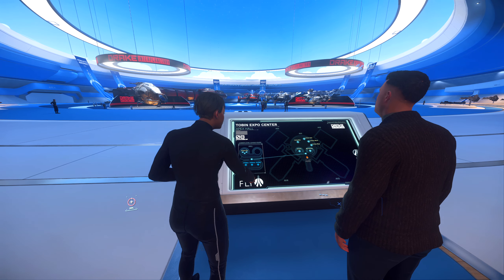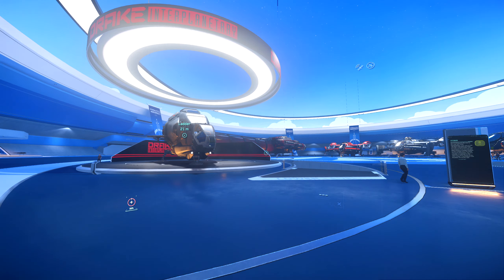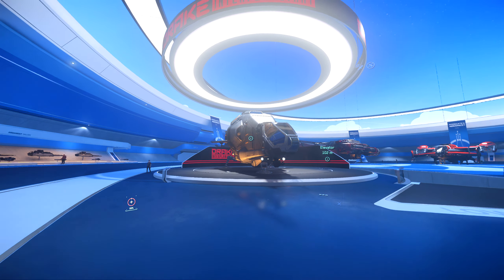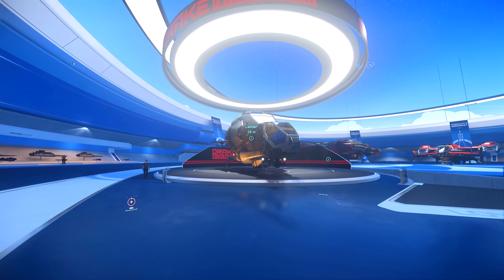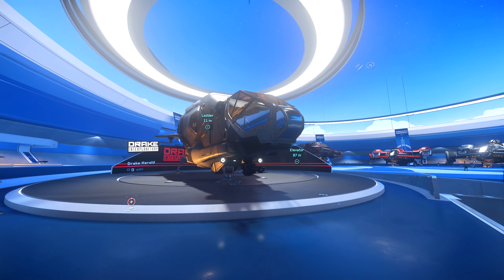Hey ladies and gentlemen, welcome back to Star Citizen, and thank you so much for joining me for a new Intergalactic Aerospace Expo video. This is Day 8, and Day 8 is the day of Drake Interplanetary. Normally Drake gets shunned away from the expo center, but this year they're here on the floor. The Drake halls are a little bit brighter now so you can see the awesome Drake ships better.